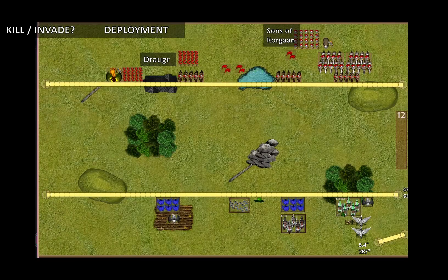On to deployment. This game was quite a while ago and unfortunately I couldn't remember what scenario we were playing. There were no tokens on the board, so I'm thinking it's either kill or invade. The key thing to note was that I placed my Pegasus behind the forest, because the nerve is pretty low — I think it's 10-12 — so I don't want them to be shot at and wavered or killed early in the game.